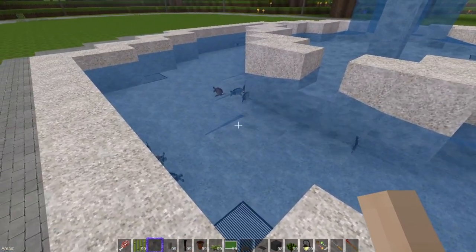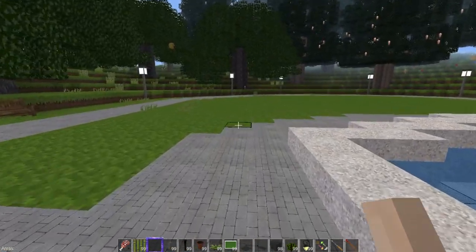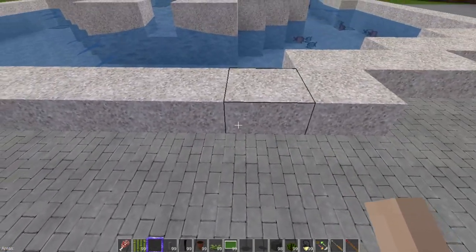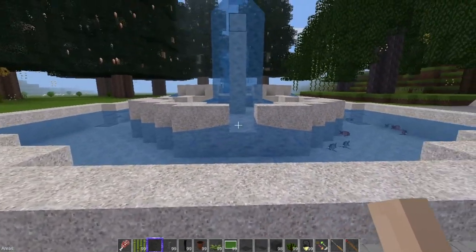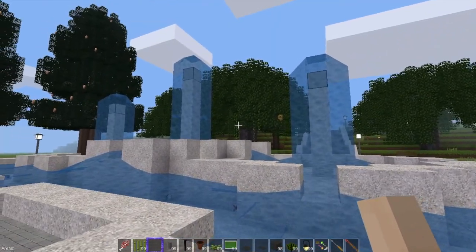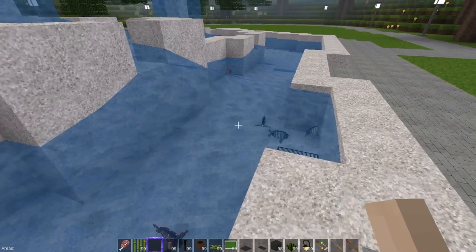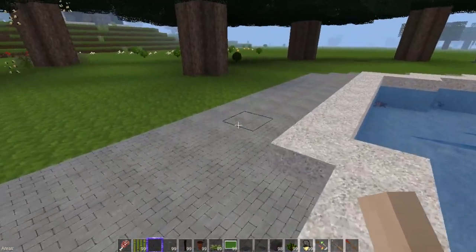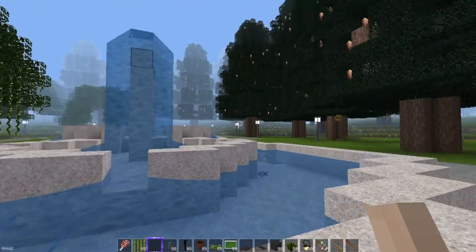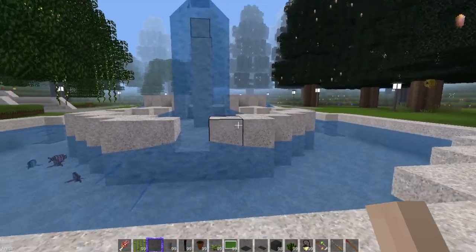There's my finished fountain — all the fishies have enough water to swim in, it's all lit up, and we've got some vines coming off the willow trees. I could do one more level just to give it more shape. This fountain is a little bit too much for the area — I mean it is ginormous. I fixed my trees, there's a panda roaming around. It's all kind of secluded and enclosed.